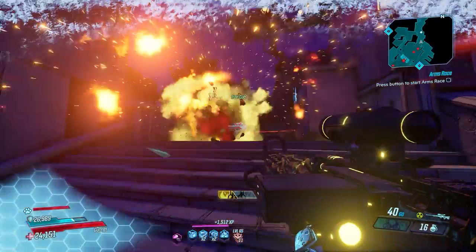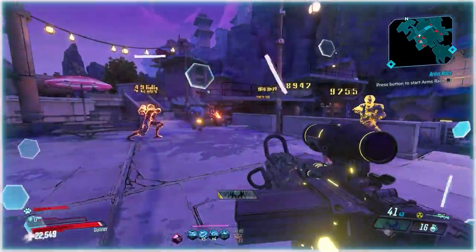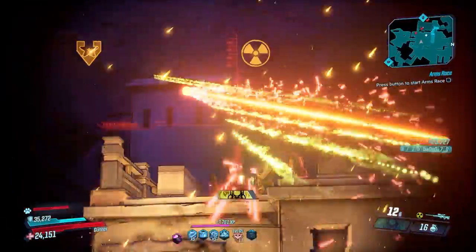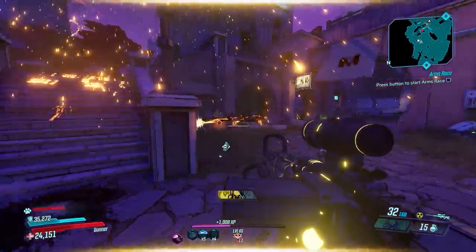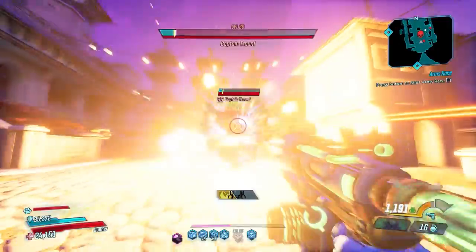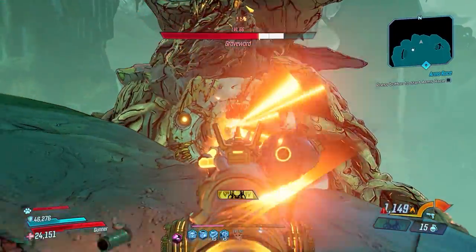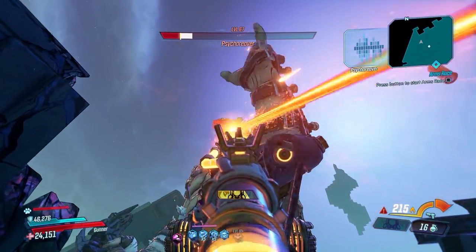Number 4: shields. For the first six months of Borderlands 3 the Transformer shield was almost exclusively the only shield anyone wore, but better options arrived over time. My pick for the best shield is the Old God. It always rolls with one element, providing a 25% elemental resistance and a 20% boost of that element for the wearer — though you have to be using a weapon with that element to get the boost. This makes it great for FL4K, Amara to boost her elemental perks, and even Zane with the right element. The Old God is a DLC 2 exclusive with no dedicated drop source but can be farmed most easily from Empowered Grawn or Tom and Xam. Honorable mentions go to the Transformer, the Version 0.m, and the Plus Ultra.